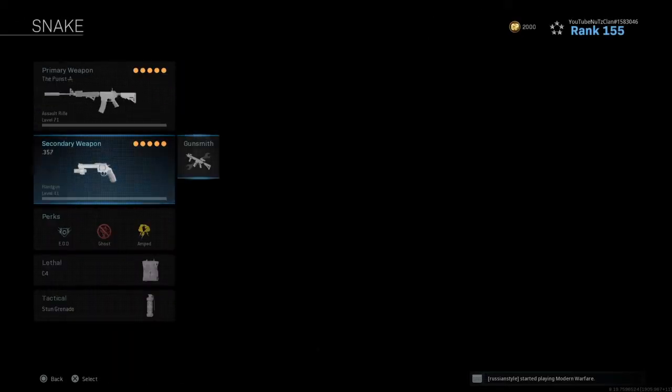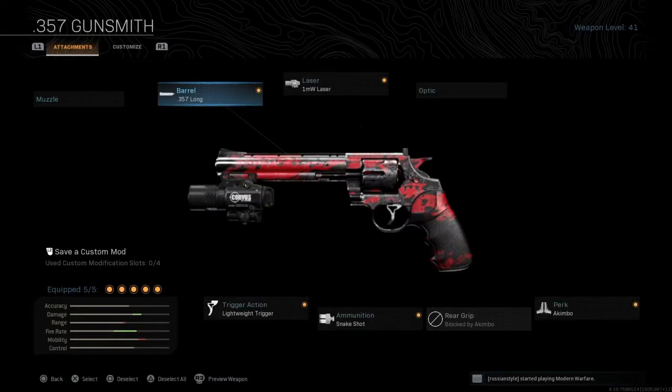Obviously everyone runs the .357 Akimbo snake shot pistols. You've got the .357 long barrel, 1 milliwatt laser, lightweight trigger, snake shot ammunition, and the Akimbo perk.